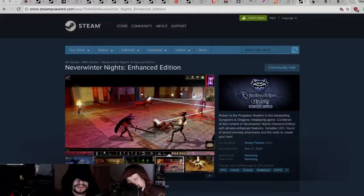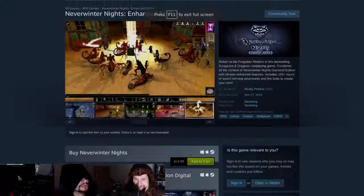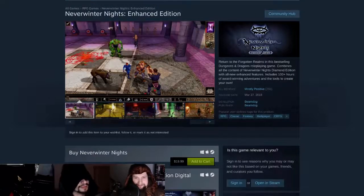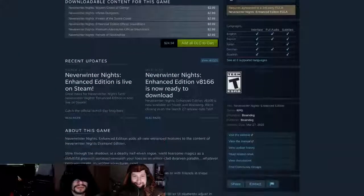We're playing Neverwinter Nights Enhanced Edition this week, developed originally by BioWare and salvaged by Beamdog, built on the Aurora engine. You can pick it up for about 20 bucks. It's a return to the Forgotten Realms — the best-selling Dungeons and Dragons role-playing game — combining all the content in the Diamond Edition with new enhanced features, including 100 hours of award-winning adventures and tools to create your own.